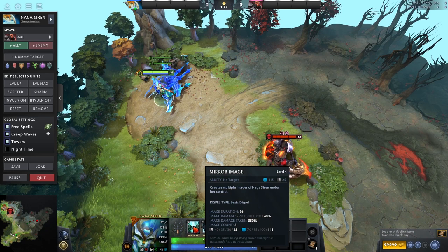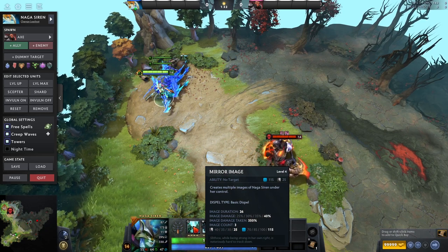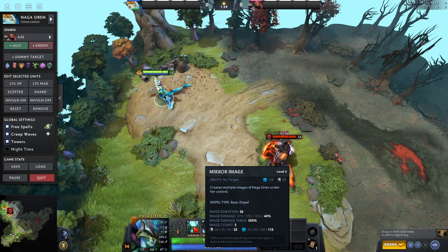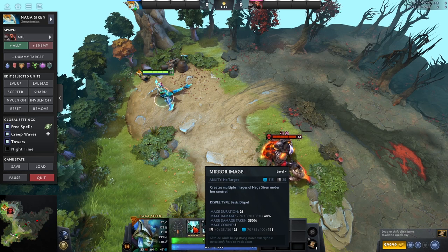It's pretty straightforward. It's not a complicated ability, but how to actually use all the illusions — where to send them — gets a little complicated. At what time are you tanky enough to send one illusion where they do enough damage to actually kill a whole camp, or do you have to send two? It gets a little bit complicated there, but that's Mirror Image.